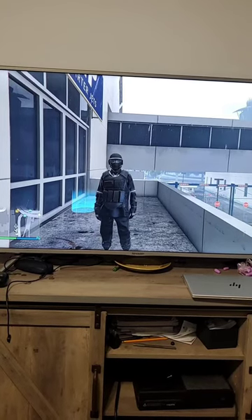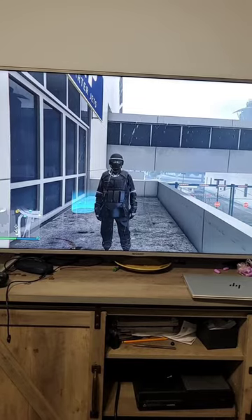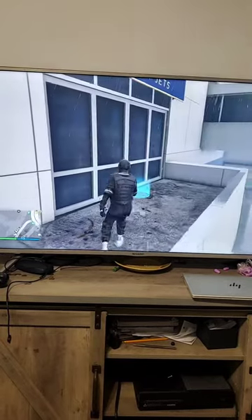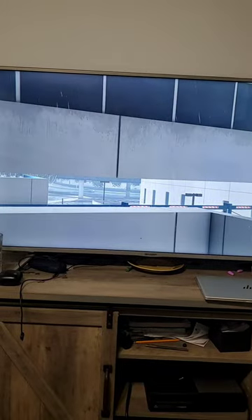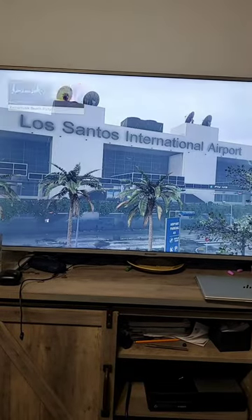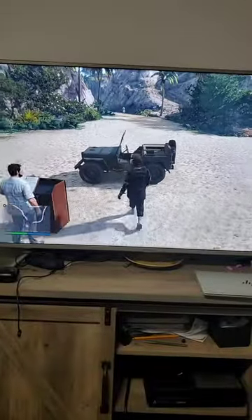Hey everyone, today I'm going to show you guys a brand new solo walking on Air Glitch on GTA 5 Online. All we're going to do is go to the Cayo Perico Beach Party. What we're going to do is stand next to the truck right here, that green truck.